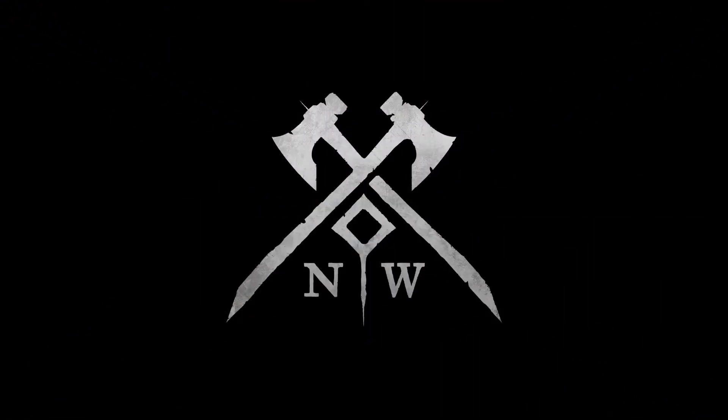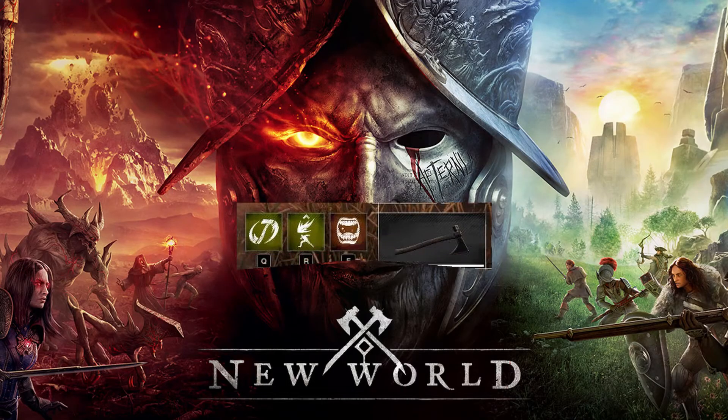Hello folks, welcome to a WiseGamer video. In today's video we're going to be covering the game New World. This is going to be another tip video — I'm going to be showing you how to assign your abilities to the slots on the bar on screen. This is going to be a very handy video for those that did not know that this feature existed, which I just found out the other day.